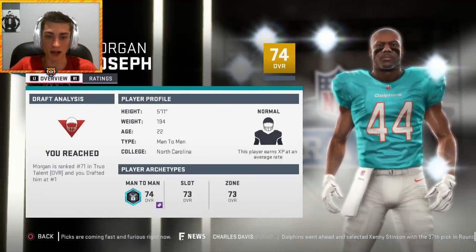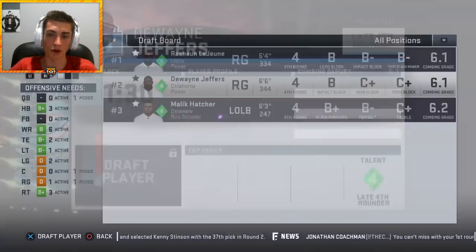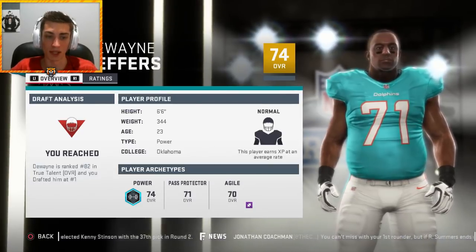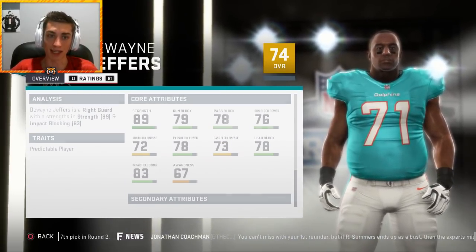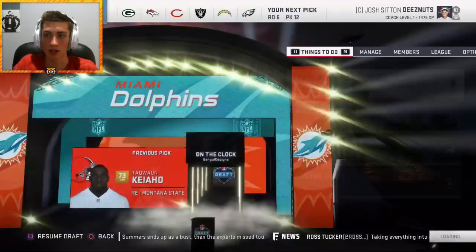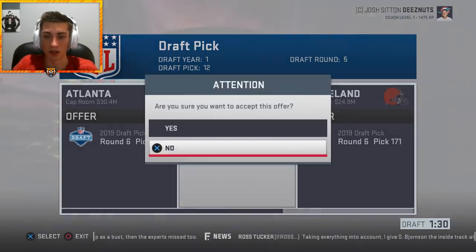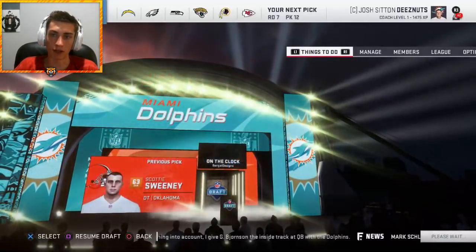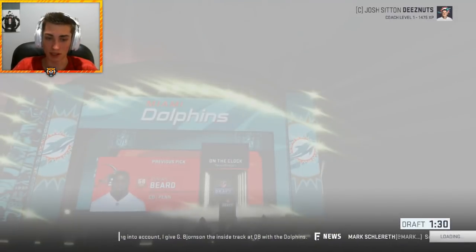Offensive guard Dwayne Jeffers — 74 overall, normal development, 89 strength, 79 run block, 78 pass block, 78 lead block, 83 impact blocking, 68 speed. He doesn't fit the scheme great but will probably have to start year one. I don't have anyone scouted further down, so I'm trading back to pick up future picks — a fourth next year from Dallas, then another trade-down for a fifth. We took value near the top; now stockpiling future picks.